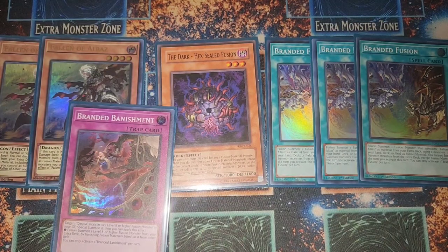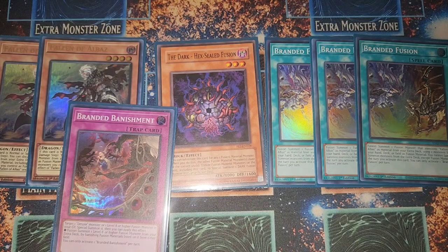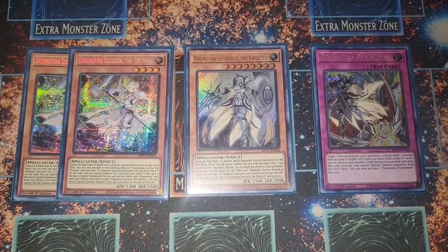We're running the Branded build of Buster Blader. We're not running the Albaz Jester because he requires a normal summon and interferes with Buster Whelp, our committed normal summon. We do have a small Branded engine: two Albaz, a Dark Hex Seal Fusion — I couldn't find the Light version, which is better — Branded Fusion, and one Branded Banishment to search it off. The Branded engine is still super good.